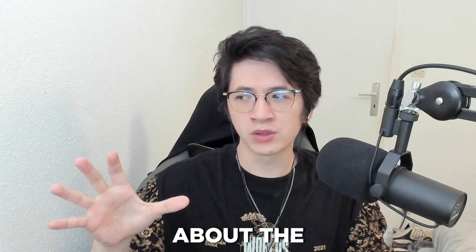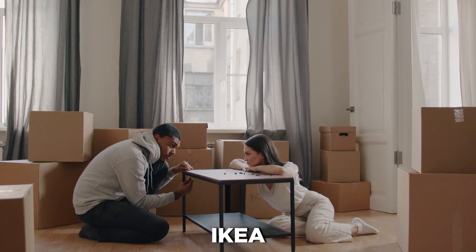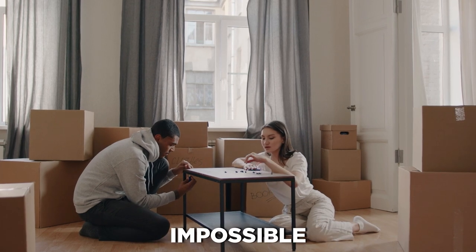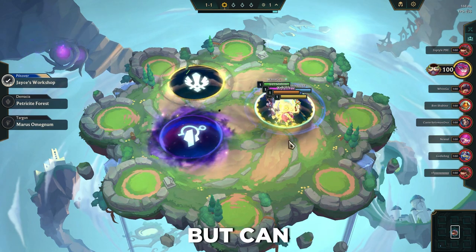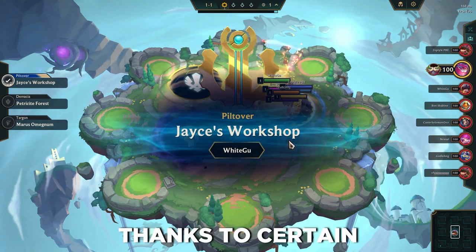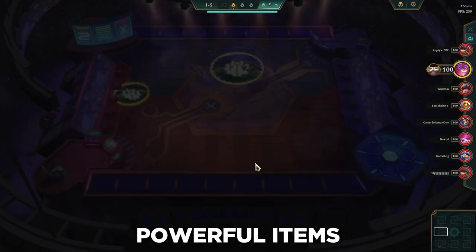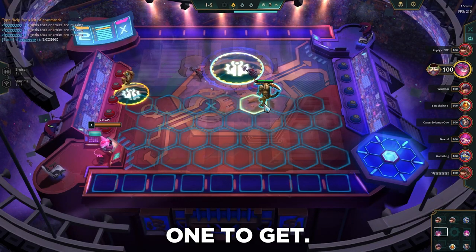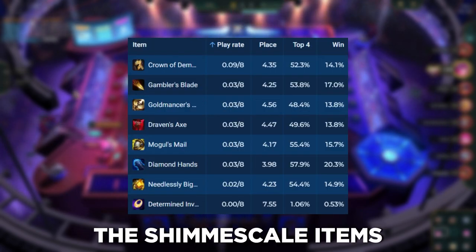Now let's talk briefly about unbuildable items. Don't worry — this is not like IKEA; it's not unbuildable because it's impossible to figure out how to build it. Unbuildable items are things you can't craft yourself but can obtain during the game through certain synergies or augments. These are the most powerful items but also the hardest to get. We have the Radiant items, the Ornn items, and the Shimmer Scale items.